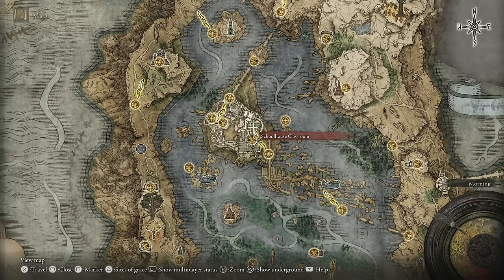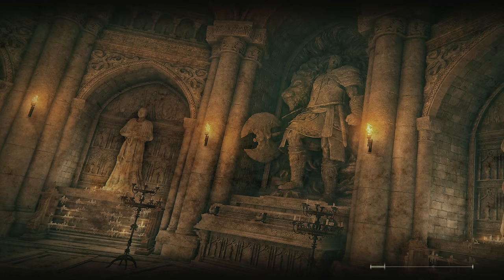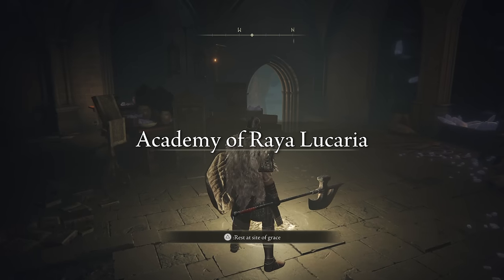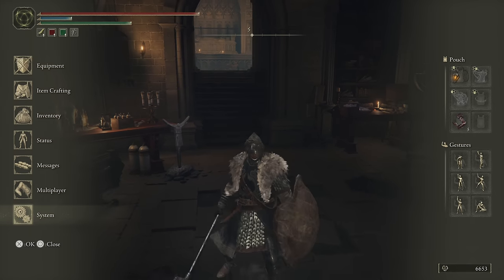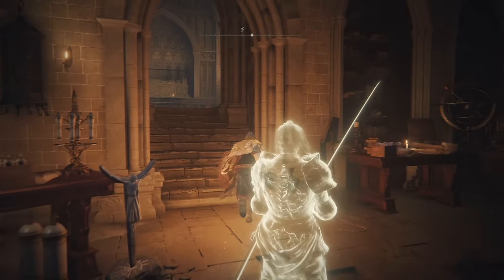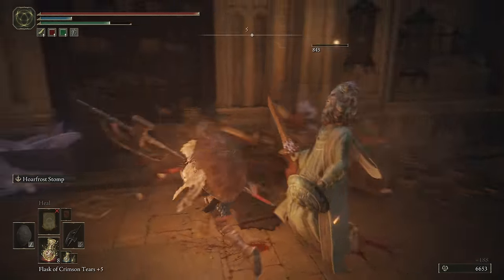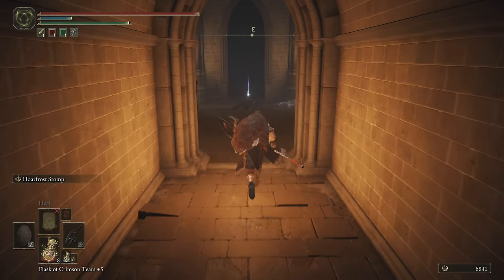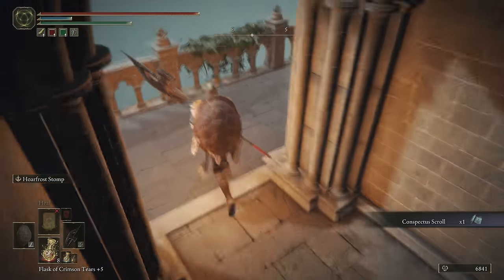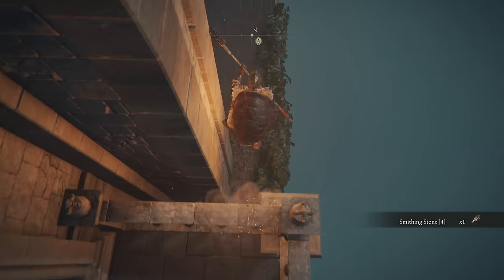From this point, we are going to go to the Schoolhouse Classroom. Right now, the first thing we're going to do is put on our lanterns — this place is a little dark. You can already see that mage that just passed by; we're going to go ahead and take just this one out. And then we're actually going to head over this way — we got a goodie right here, the Pult Scroll. We come out here for some loot and another smithing stone, and then over here we can jump off this balcony and head along.